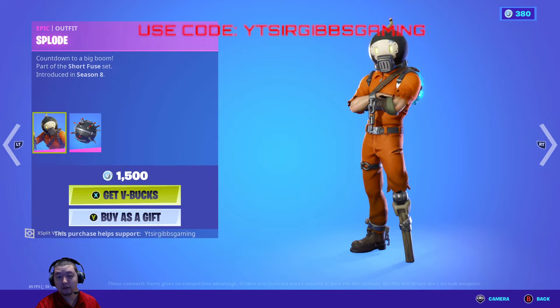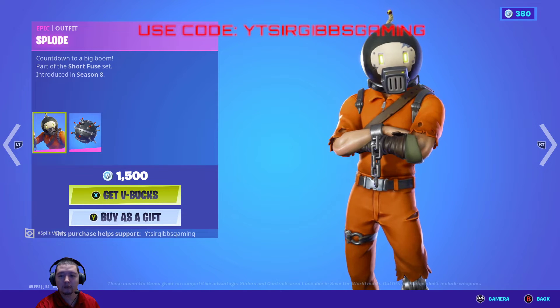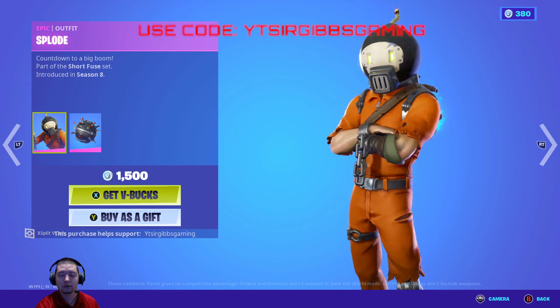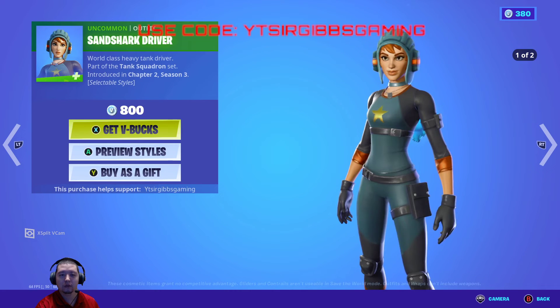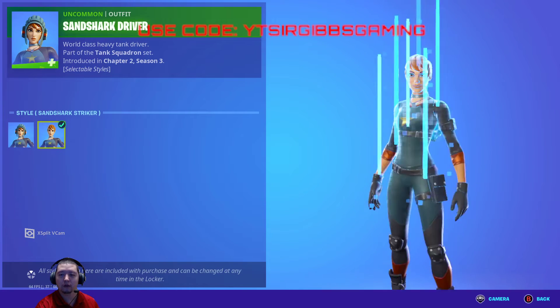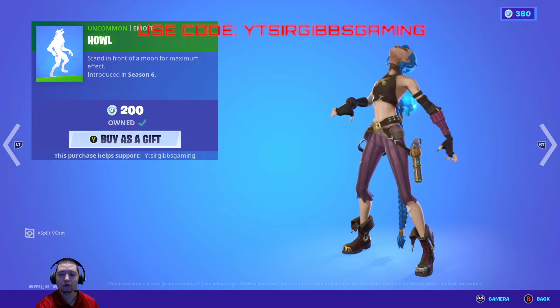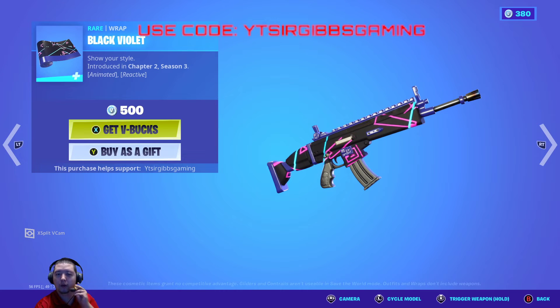Anyways, we've got the Explode skin — 1,500 V-Bucks for Season 8. It's got backblings for 1,500 V-Bucks, the Sandshark Driver for 800 V-Bucks with an extra style option. There's also the Howl Emote for 200 V-Bucks and the Black Violet Weapon Wrap for 500 V-Bucks.